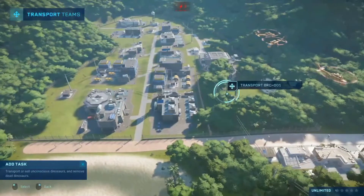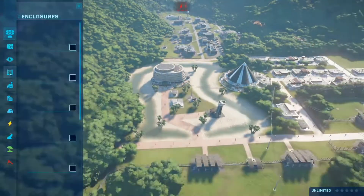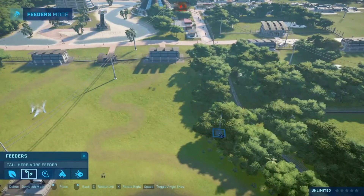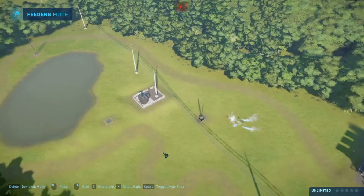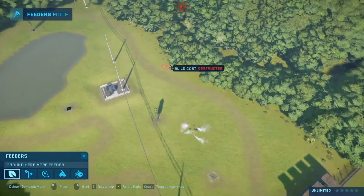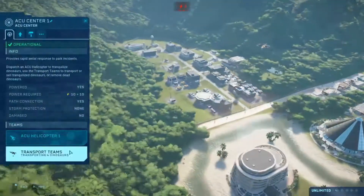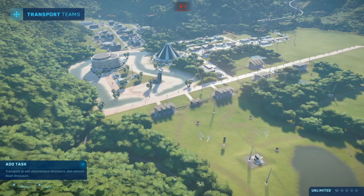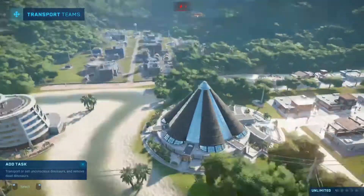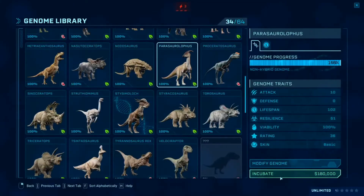This Brachiosaurus is tranquilized — let's bring it to its pen. Let's also tranquilize this guy. We have to add feeders — I forgot about that. Let's add some feeders in this grassy area. The Brachiosaurus is ready to be transported. So far we have the Dilophosaurus, the Stygimoloch, and two Brachiosauruses. The Diplodocuses are still being incubated.